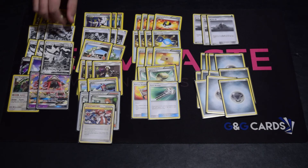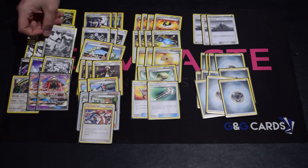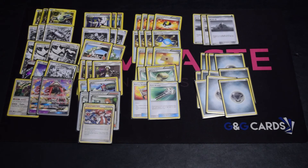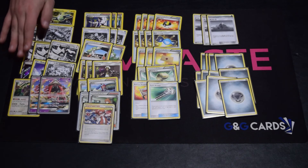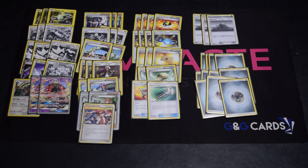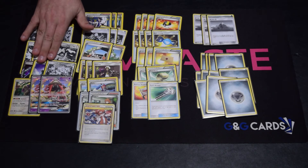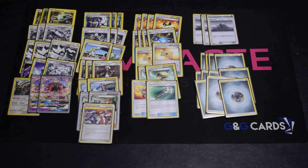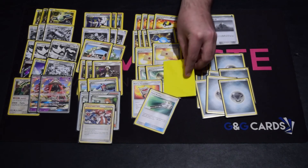The other weird thing about the deck is it plays no Choice Band. That's usually fine with Dusk Mane Necrozma since you're hitting for 220, but if you need to hit 250 you would need a Choice Band. The Solgaleo Prism Star attack only hits for 160, and Celesteela's GX attack hits for 180, so if you want to hit 210 you need that Choice Band. Cobalion kind of helps with the numbers but they need to have taken five prizes for you to hit 180 without a Choice Band. Since four prizes is more common, maybe one or two Choice Bands in here — I'd take out the Field Blower for at least one Choice Band.